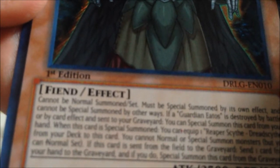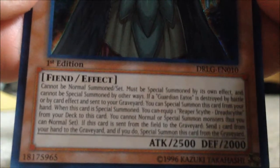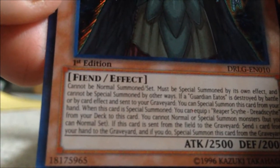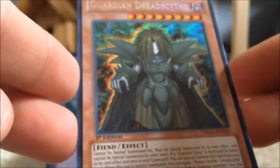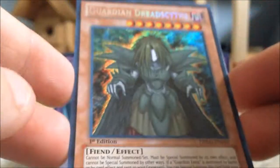When Guardian Dread Scythe is special summoned, equip one Reaper Scythe from your deck to this card. You cannot normal summon or set monsters, but you can normal set. If this card is sent from the field to the graveyard, send one card from your hand to the graveyard and if you do, special summon this card from your graveyard. So as long as you have cards in your hand, this guy is basically indestructible. He's one of Raphael's top cards — 2500 attack. Putting him up front because that is just a really good card to have.